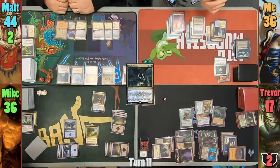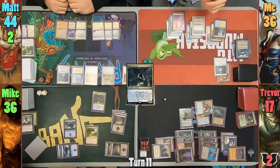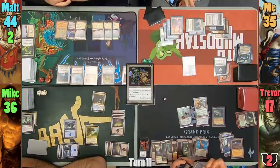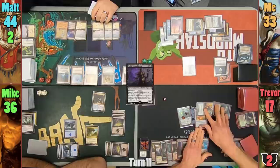I draw for turn and really wish Aura of Silence wasn't there. I lose 1 life paying 7 mana for Humility and pass to Trevor. Trevor draws and upticks Nissa, drawing Sidisi, Undead Vizier and putting it to hand. He then swings his creatures at me for 2 and passes turn.